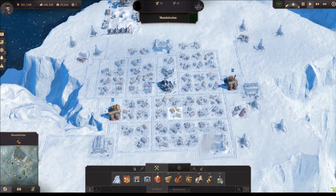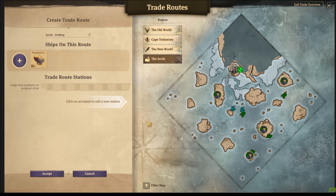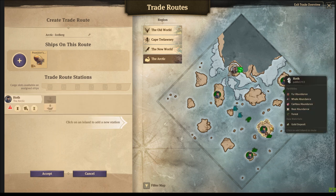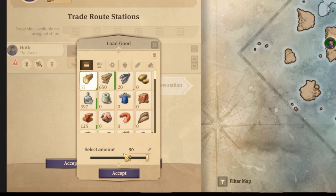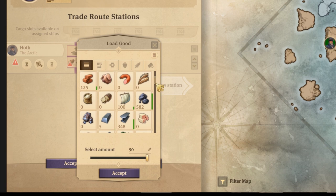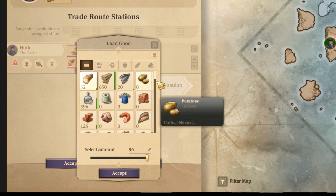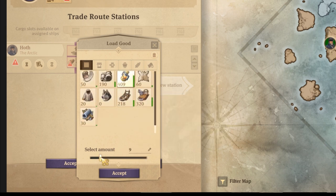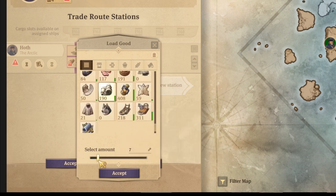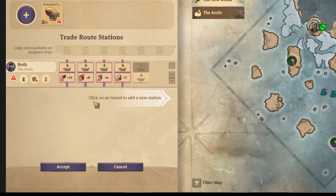Everything is close by and our city design is ready. Before we build everything we need to give them supplies, so we're going to create a trade route. First go to your arctic base - the hot - where you're producing everything. We'll take 25 pieces of timber, 8 pieces of pemmican, 6 oil lamps, and 7 sleeping bags. We only have 4 cargo slots so that's our first run.